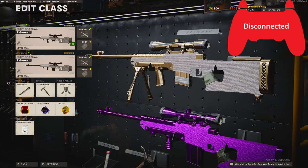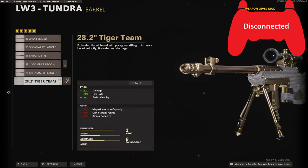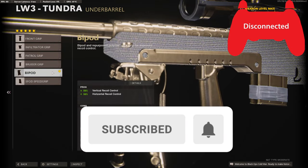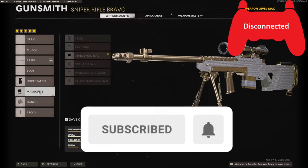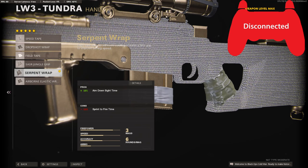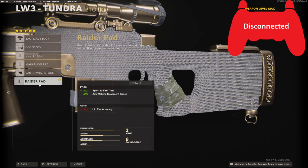You can't actually have akimbo LW3s, but I did a glitch to where you could have the same gun on the same class. On the first one we're going to be using the Tiger Team barrel to up the damage by 20%, the fire rate by 21%, and the bullet velocity by 27%. On the underbarrel I'm using the bipod for vertical and horizontal recoil control. My magazine is the seven round speed mag, and on the handle I'm using the serpent wrap for the 10% aim down sight time.